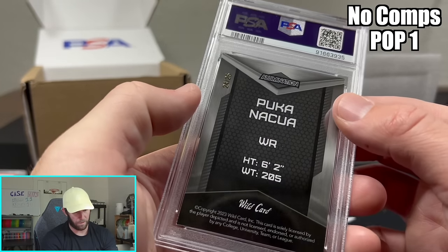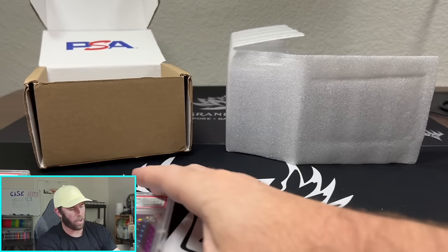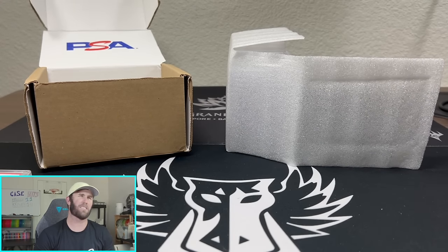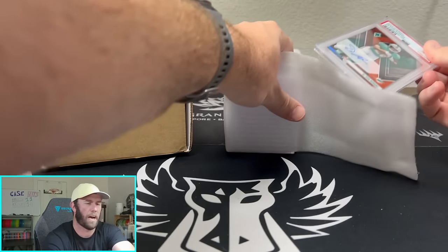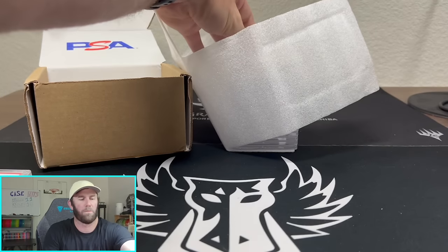Mint 9 on the Puka — that is numbered out of 25, specifically 24 out of 25. Our first 9. As long as we don't get an 8 — last time we did this we had two or three 8s, and it was really, really sad. So as long as we don't get an 8, I'll be fine.